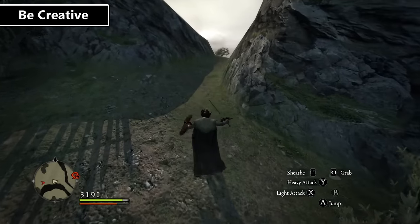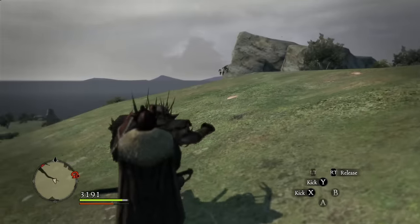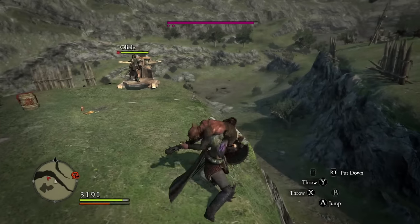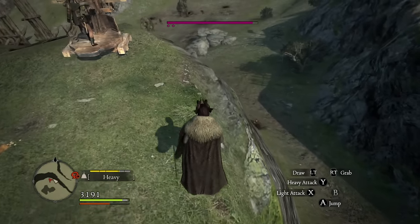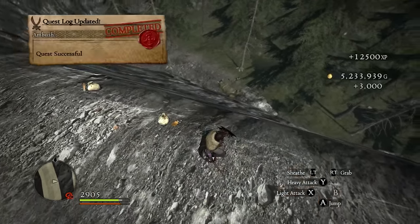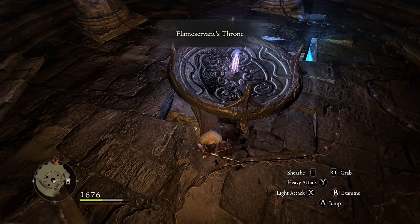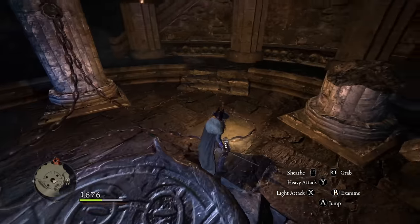Being creative in combat can often result in some fun fights. You can grapple enemies so that they take more damage from pawns, throw enemies off of cliffs to their doom, or get monsters to fall off mountains and take loads of damage. Be creative — this game has a lot of freedom to offer, although still be careful or you might find yourself in an awkward position.